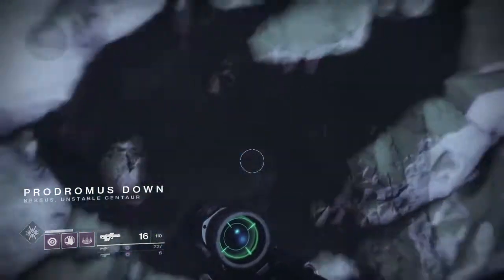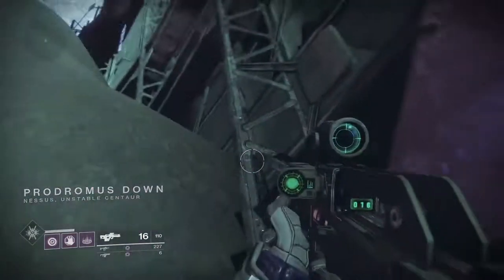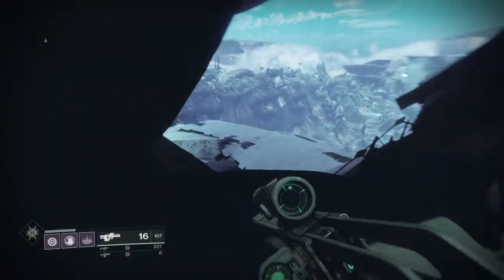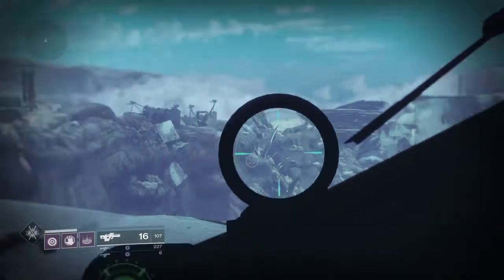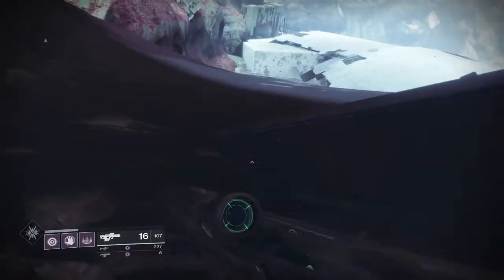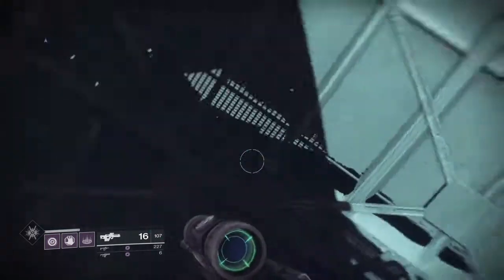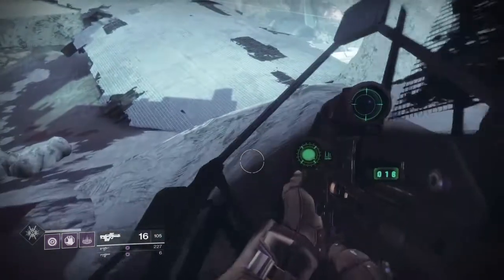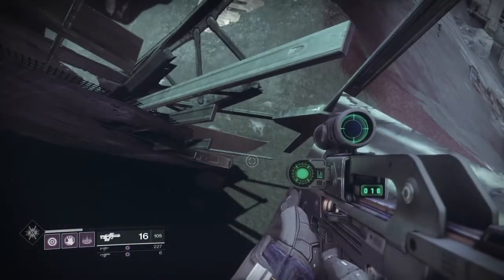You're going to want to jump on these rocks and you'll be able to then jump over this hill. The rails on this side of the wall are very easy to walk on and I highly recommend jumping on them. To the left there's a big open area but you can't go there — straight ahead is Prodromus Down. Jump on another rail, parkour your way, jump right here, take a right, and you are ready to go to the next step.